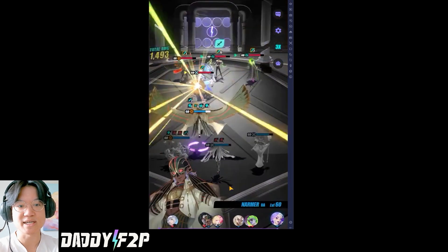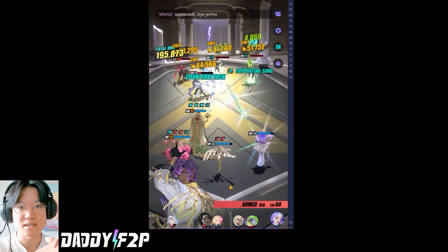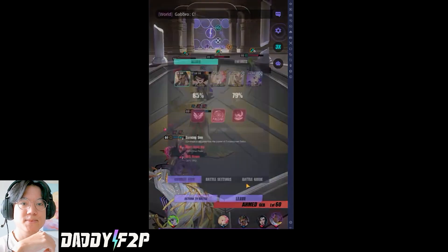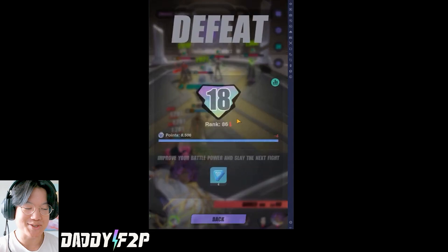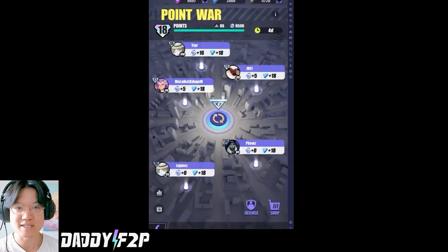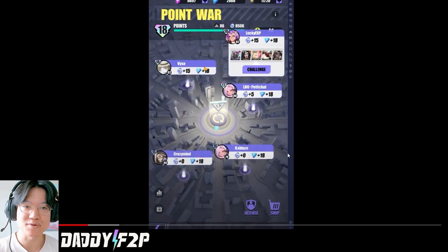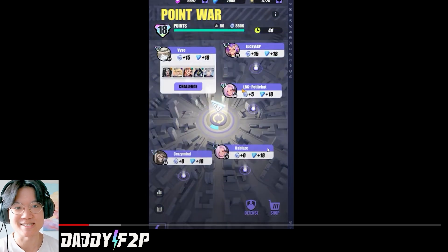Alright, there we go — he has 12 stacks but he doesn't actually cast it immediately. So there's a little bit of a hiccup here. Obviously Cecilias are going to be a major issue for this setup, because if your strategy is just to hit one time and kill everything, it doesn't work against Cecilia most of the time.